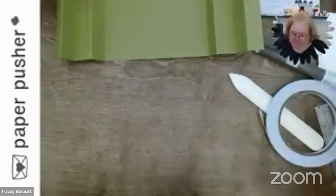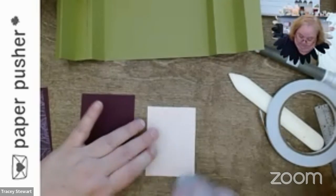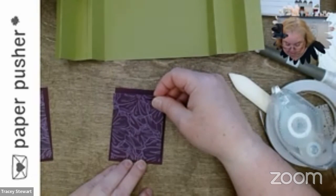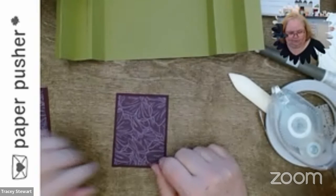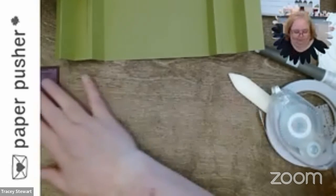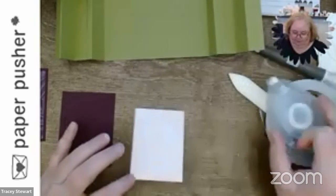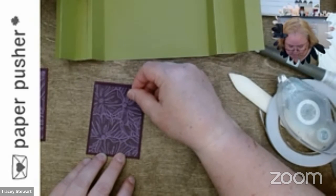By the way, if you go to her website — Flutter By Heidi — one of her measurements for the big panel of DSP is wrong. She writes three-and-an-eighth for one of the dimensions when it's actually three-and-three-eighths. I noticed that in all the other measurements she'd made the DSP a quarter inch smaller than the card stock, but in that one measurement she made it a half inch smaller. It should be three-and-three-eighths instead of three-and-an-eighth. Easy to do when you start getting into eighths and sixteenths.